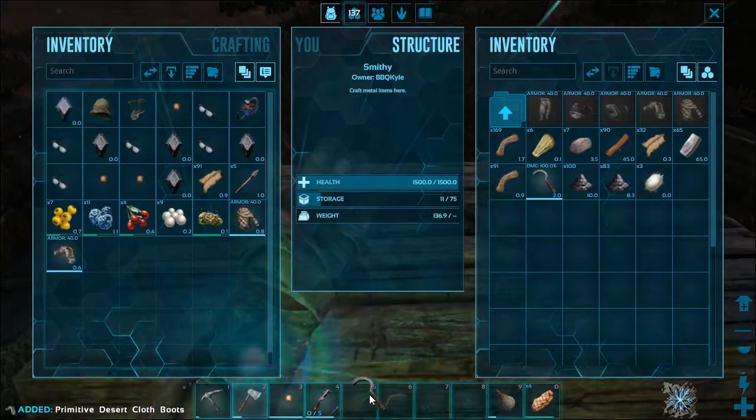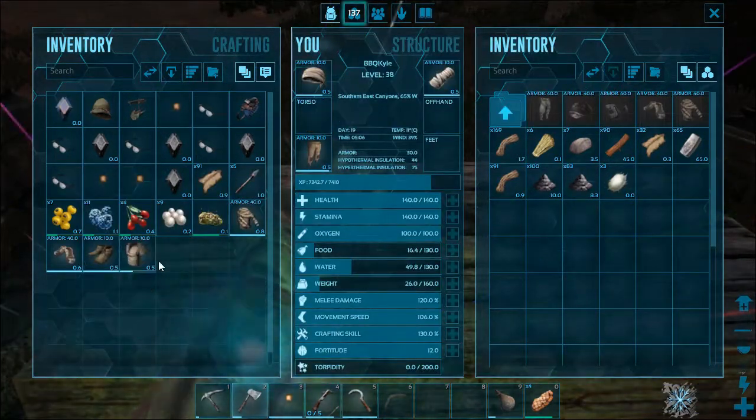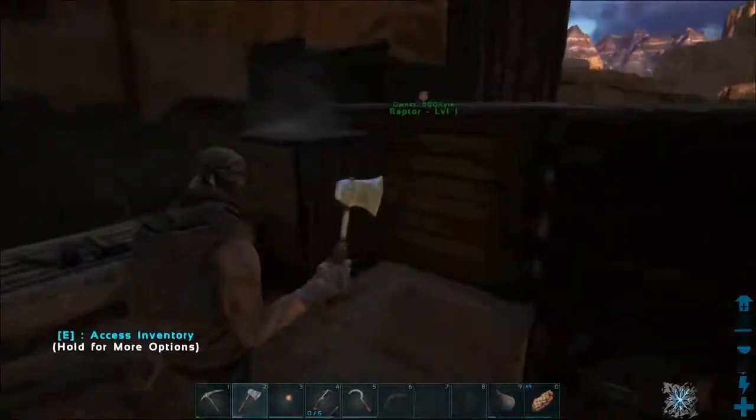So I got shirt and shoes. Need to take this with me so I can grab more. Take my booties off, take my shirt off. There we go. Oh look, little hand animations. That's new.